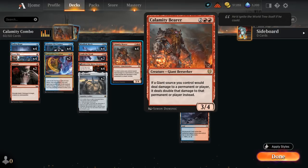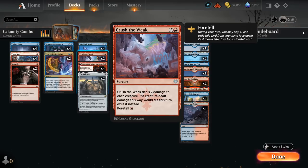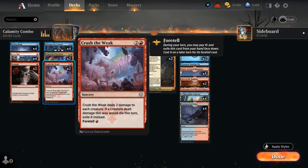Calamity Bearer is also very good in multiples — just multiple copies will result in a ton of damage. We can set up one-sided sweepers with Crush the Weak, dealing 2 damage to each creature and exiling them in the process. It can also be foretold so we can spend our mana on turn 2.